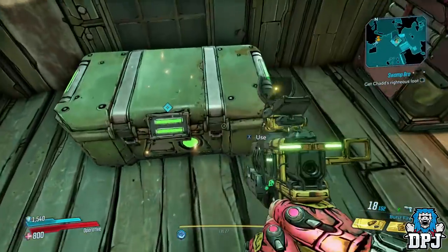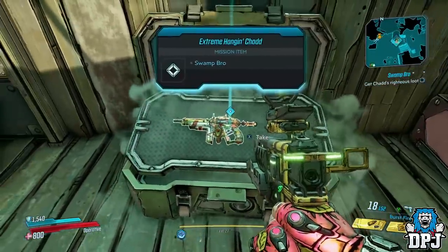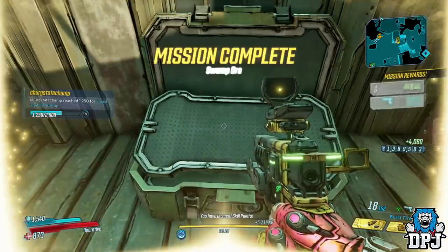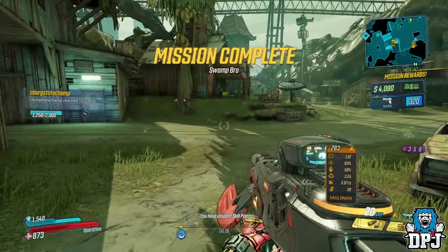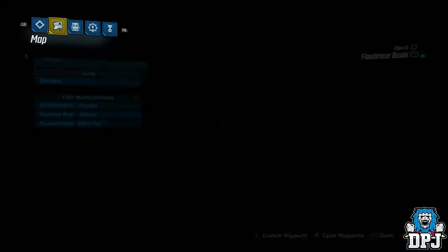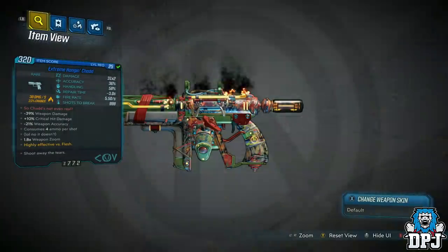And the reward people is this — the Extreme Hanging Chad. And as you guys can see, this thing is an absolute monster. Now I ain't sure if it's glitched or if it's meant to be this way, all I know is it basically offers you infinite ammo. And to be honest, the weapon is actually quite good too.